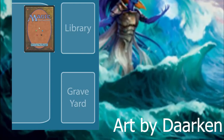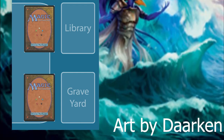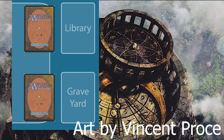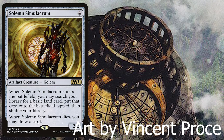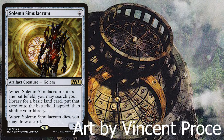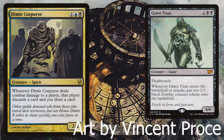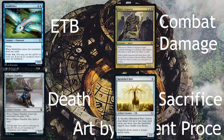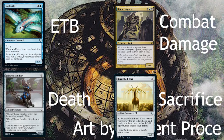What does every deck with this commander care about? First, you have to get something into your graveyard — you need stuff to recur for the commander to get you any value. You're typically going to do that with mill and sacrifice. Combat damage, ETB, death triggers, and sacrifice are the four major ways to take advantage of the recursion. Combat damage includes things that trigger when you deal damage to an opponent or when you attack.